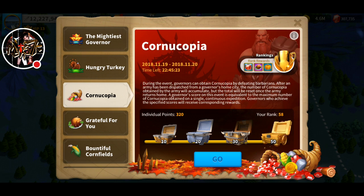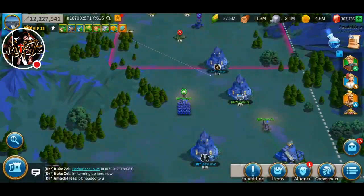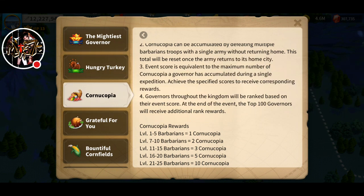I'm not going to go through too much about the event rules because you can just read it. If you look at the points you achieve by defeating barbarians, a lot of people will automatically say level 21 will be the best to hit because it gives 10 points each and that's the easiest. But you have to keep in mind that level 21 barbarians hit pretty hard and your troops will die fast. So if you're serious about competing in high ranks or going for rank 1, definitely you'll want to do only level 16 barbarians. They give half the points, but they are very, very easy to kill.